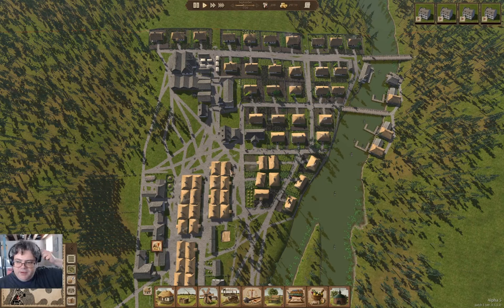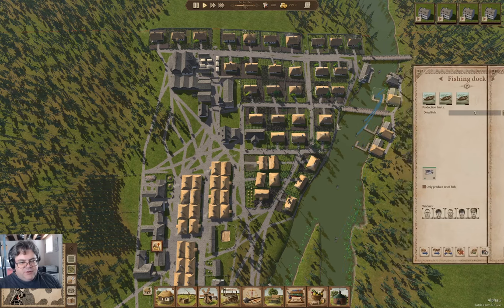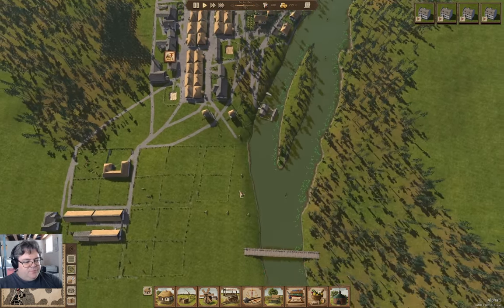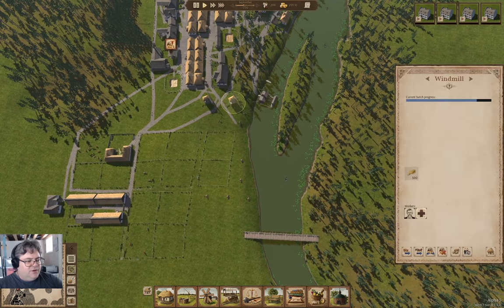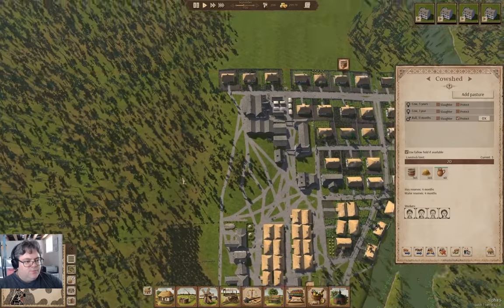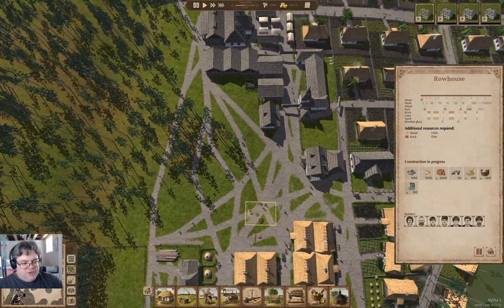Hey everyone, welcome back to Ostriv — it's the island view map. We've got fishing happening, fancy windmill operations, farming operations, cattle operations, and row house operations going on.